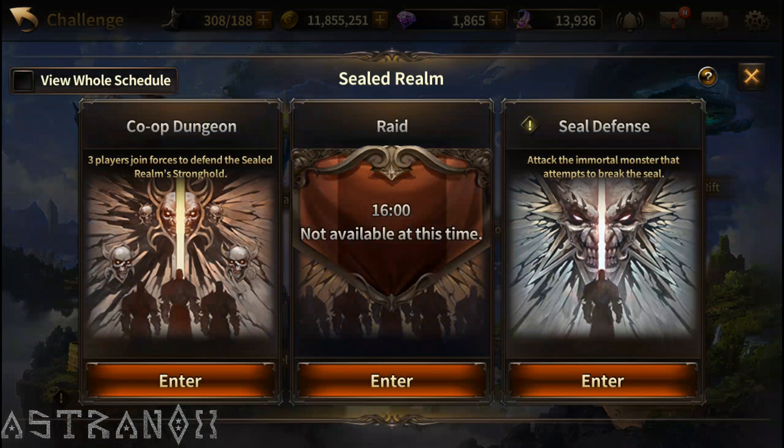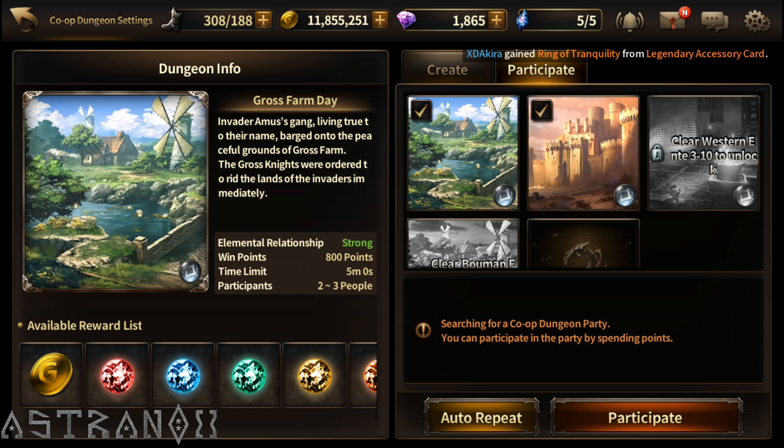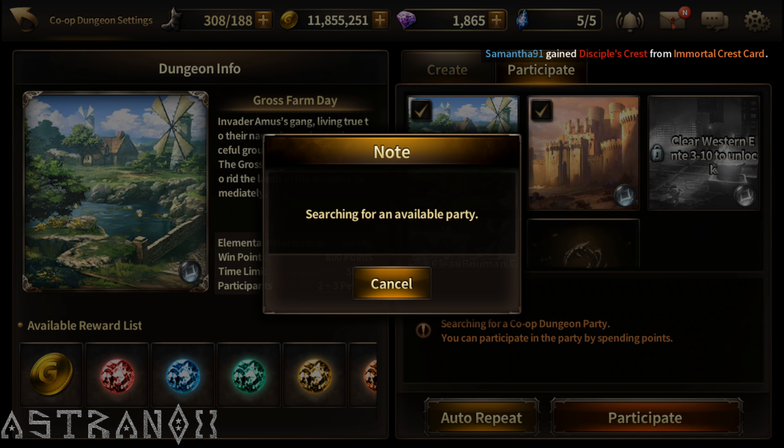Western Enti T310 is fairly hard for me now. I completed two zones before that one. I'm slowly just completing zones — I have consecutive battle on so it clears them one by one automatically. It pauses when there's a reward to grab, like a challenge reward, or when your inventory is full.